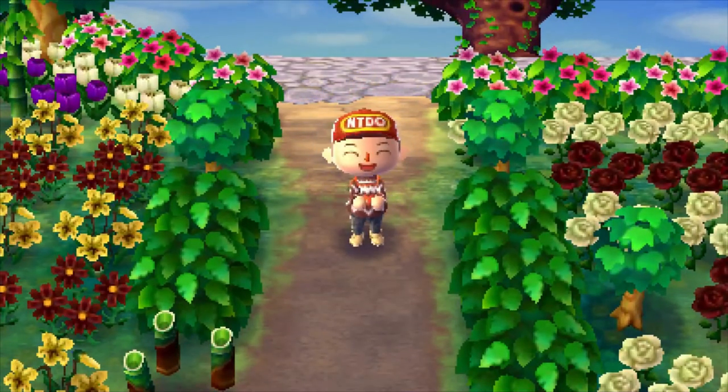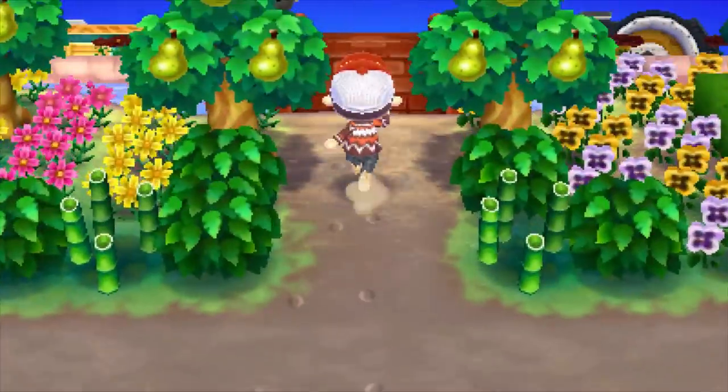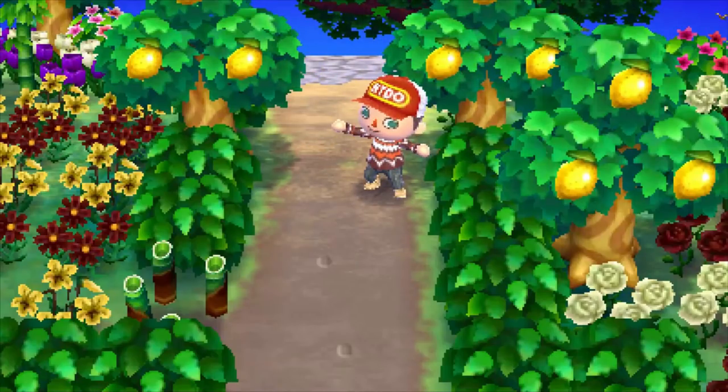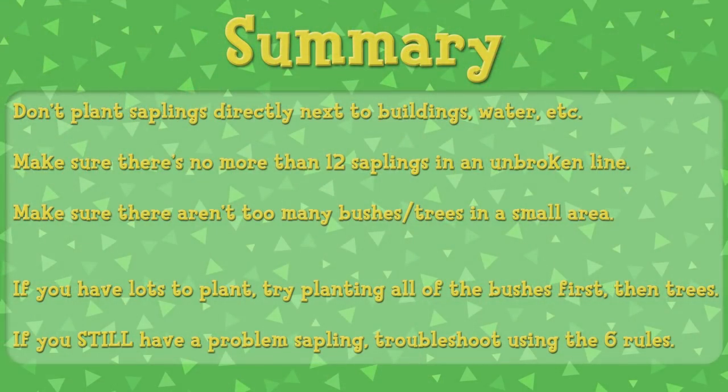That is why I ordered those area rules the way I did. Generally, they won't be an issue unless you're planting a lot of trees and bushes in a concentrated area, but usually you're better off planting all of your bushes first, and then all of your trees. To summarise: make sure saplings are not directly next to buildings, etc., that there's not more than 12 in an unbroken line, and that there's not too many bushes or trees in a small area. If you have a lot to plant, try planting the bushes first and then the trees. If you're still getting a dead sapling, troubleshoot using the rules provided to find a reason why.